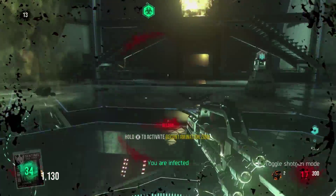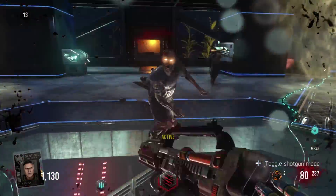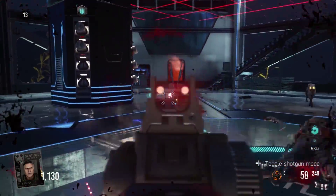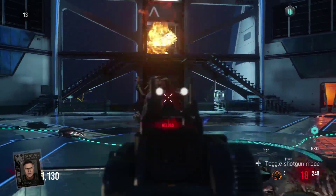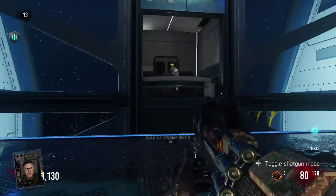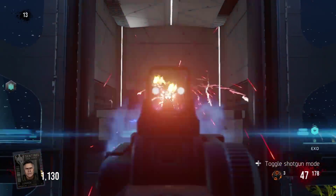During the final mini-round we start off with an electric floor again with a ceiling turret. Once that goes down we get the toxic gas back, but also infectious zombies. He also sends out a bunch more zombies and then puts the electric grid up so you can't exo jump without getting hurt again.